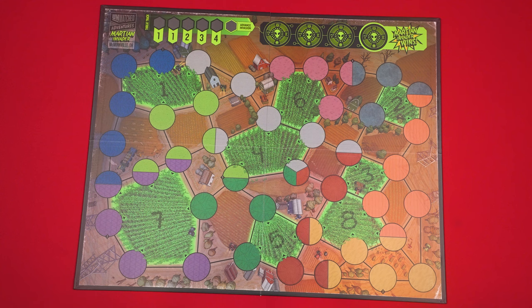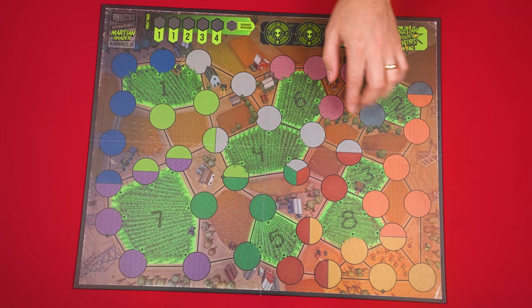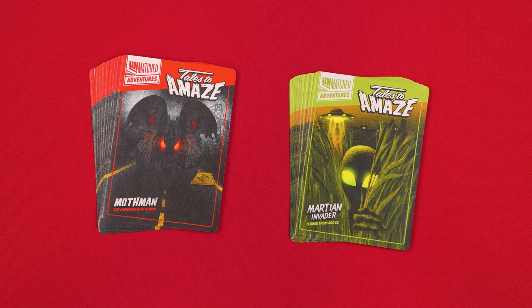To set up, put the double-sided game board in the center of the play area. There's a side for each of the two included villains, but the Martian Invader villain, which is the side we're looking at here, is more challenging. So for your first game, they recommend facing the Mothman, as we'll do here. No matter which villain you're using, you'll still follow the next steps, but just switch out the related components. And there are a couple of little additional tweaks for the Martian Invader villain, and I'll show you where to find those adjustments in the rulebook at the end of this video.